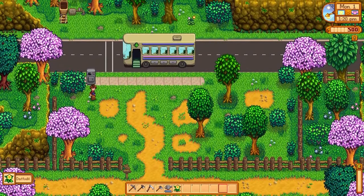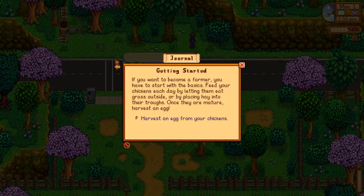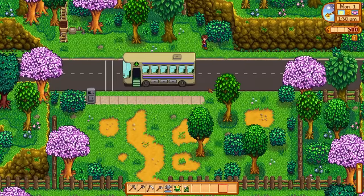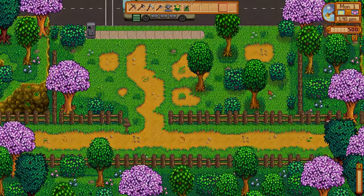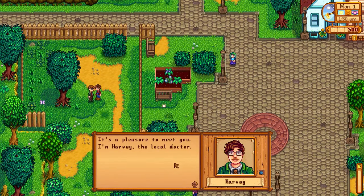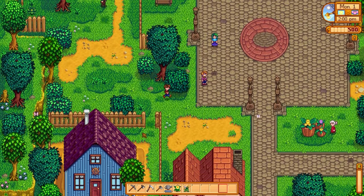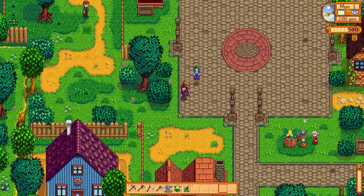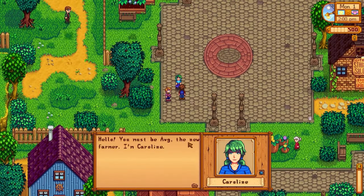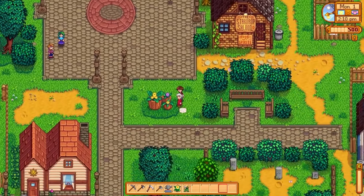The game starts off with two quests: harvest a chicken egg — which is new, I think because of the farm — and the other is to talk to people. I'm going to try to get both done. Let's talk to some folks. Pleasure to meet you — I'm Harvey, local doctor. Nice to meet you too! Everybody's out and about.